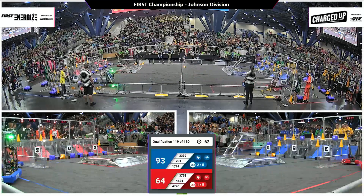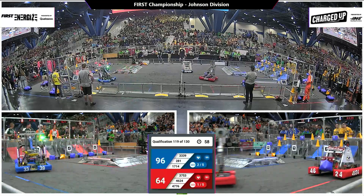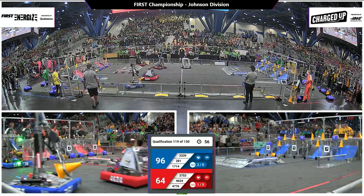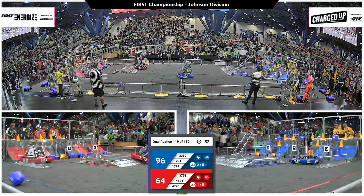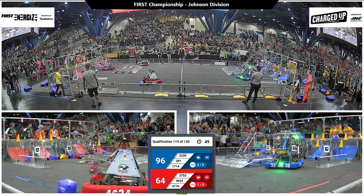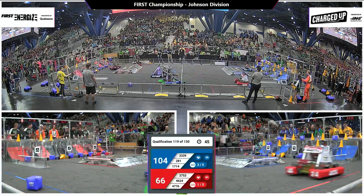281 here, the South Carolina Green Villains, in their 25th season. They're talking to that human player and they've gripped on firmly to the cone. Their alliance partner, 17-14, that's Mor Robotics, looking to finish out a link here on the middle row of the outer grid for the Blue Alliance, and they do it.